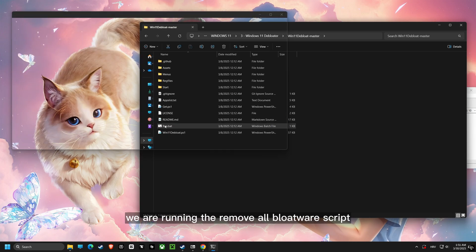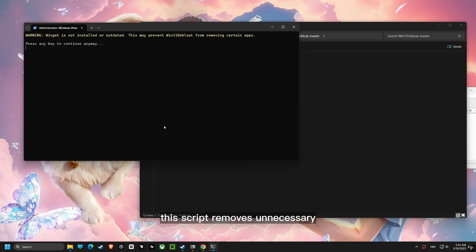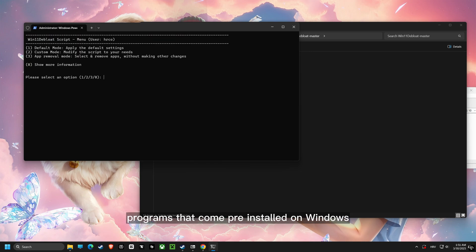After that, we are running the remove all bloatware script. This script removes unnecessary programs that come pre-installed on Windows. This will free up resources.